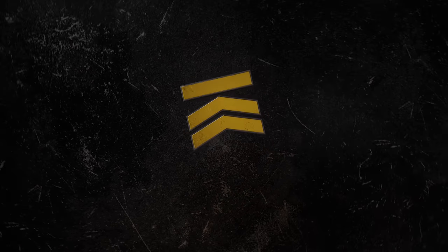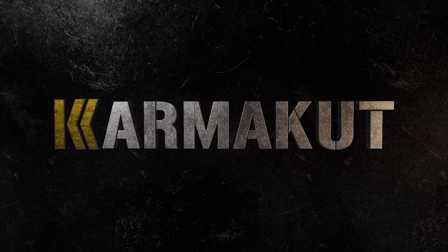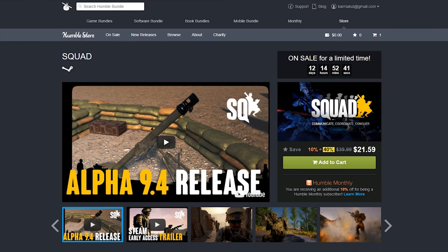Before we start this video, I want to mention that Squad is on sale for 40% off on Humble Bundle. I'll leave a link in the description and at the top right of your screen. It's September 8th and it's going to be going on for about two weeks, so get Squad on sale for yourself or a friend.